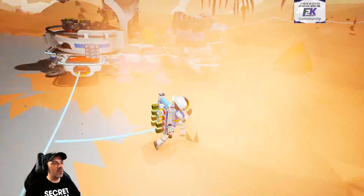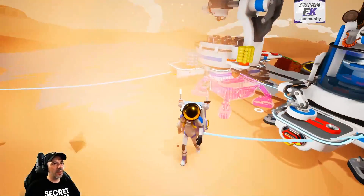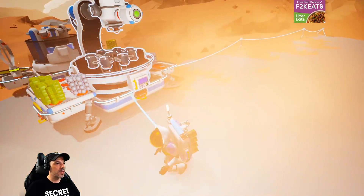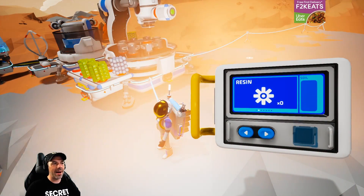So we just landed on the moon a little while ago and we're trying to figure things out. Did the soil centrifuge — we said that we wanted resin from the soil centrifuge? We were waiting on power.